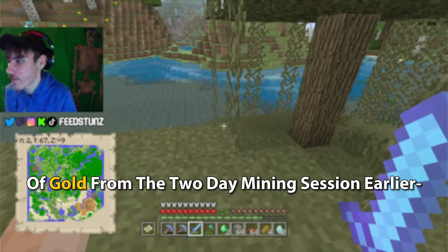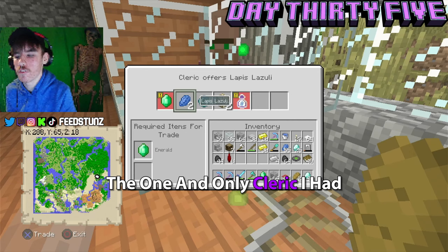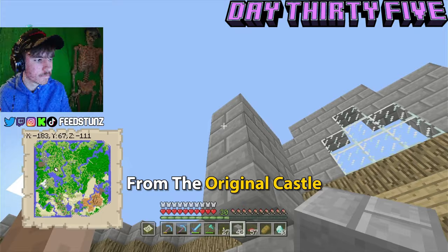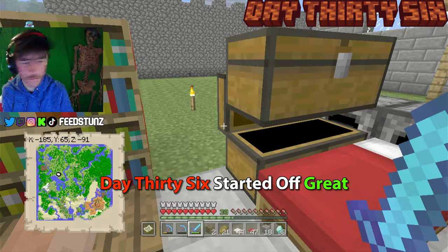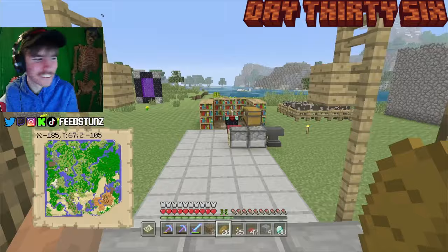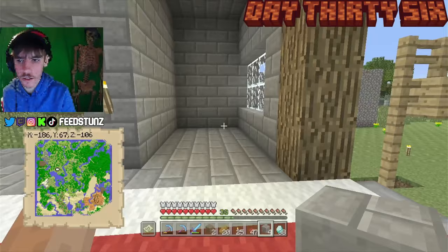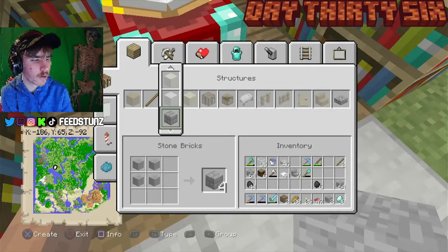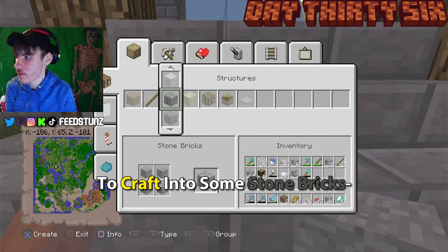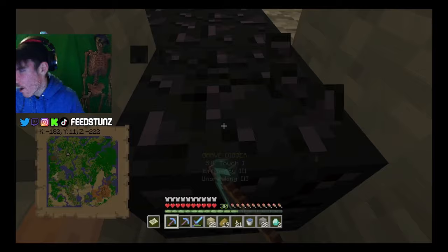On day thirty-five I went to the acacia village and traded that gold with the Cleric, this time making sure I wasn't distracted by chat — and I only got one Ender Pearl. Following that devastating financial loss, I went back home to build up rooms from the original castle design, making slow but steady progress. Day thirty-six involved more construction on the base until I ran out of stone bricks, so I mined some more stone and continued building until bedtime.